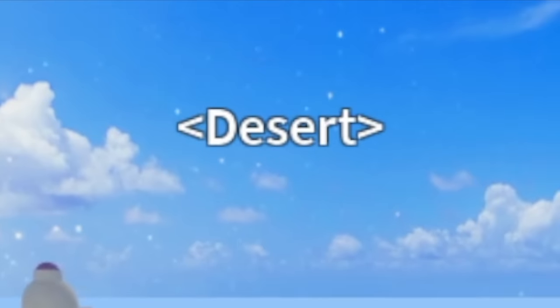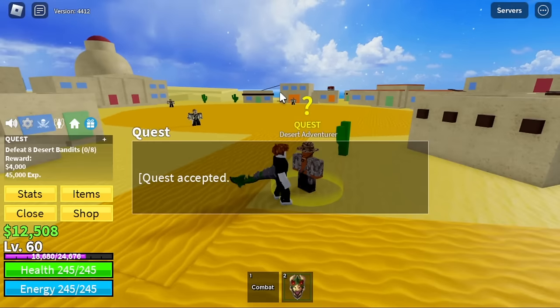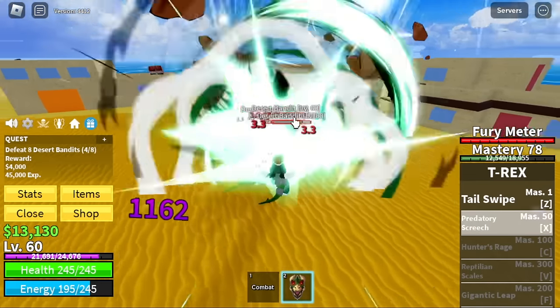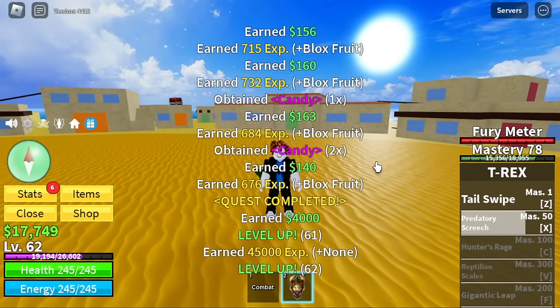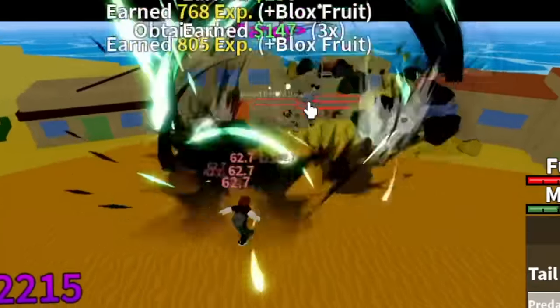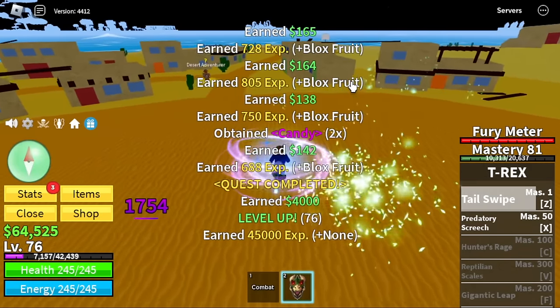Next island is the Desert. Our first target, the Desert Officers. Time to practice your skills — left clicks and some X skill, that is my tip. Best combination so far. How about the Tail Swipe? I don't recommend it too much, only use it to last hit your enemy, because it has knockback which will make grinding a lot slower.